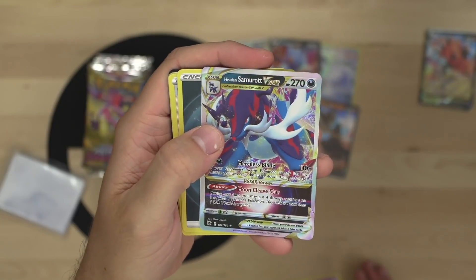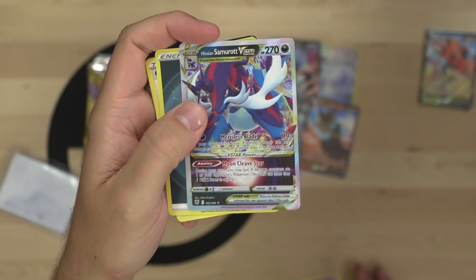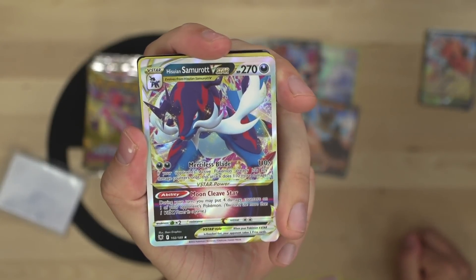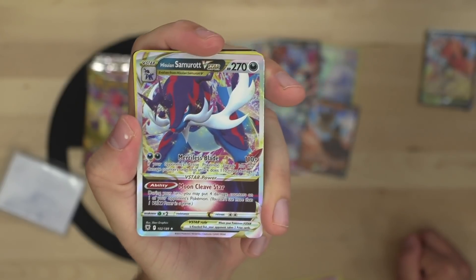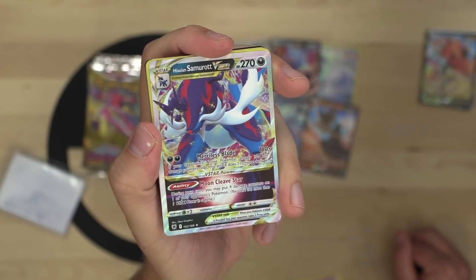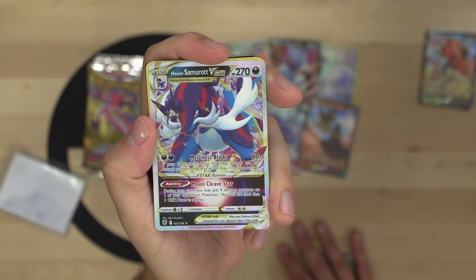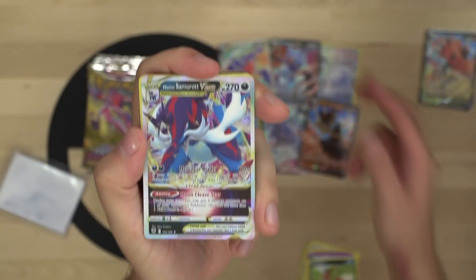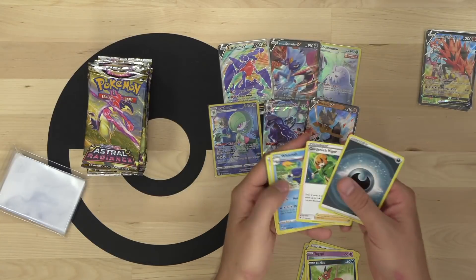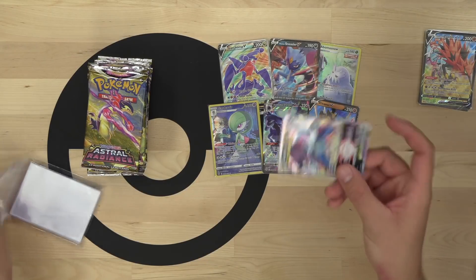Our first VSTAR - Hisuian Samurott VSTAR! Moon Cleave Star allows you to place four damage counters on one of your opponent's Pokemon. Merciless Blade reads: if your opponent's active Pokemon has any damage counters on it, this attack does 110 more damage - so 220 damage for just two darkness energy. Hitting Mew VMAX for weakness is very good, and Moon Cleave Star can set up knockouts elsewhere. I love that card and think it has a lot of potential in standard format.